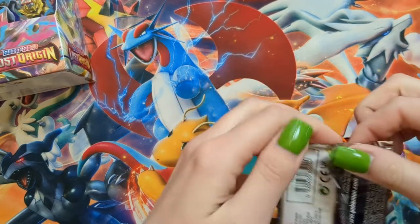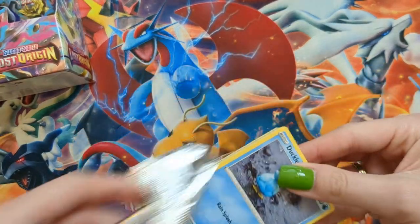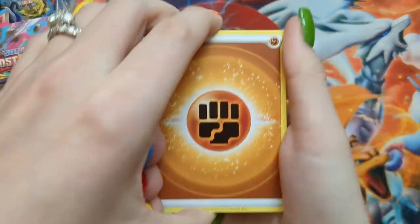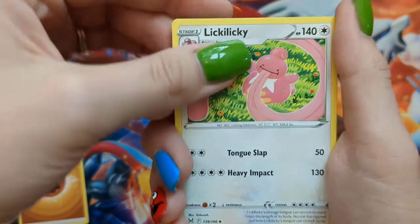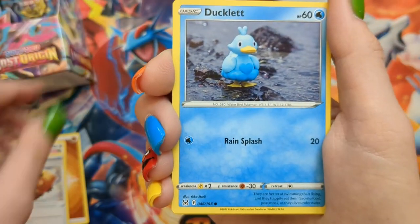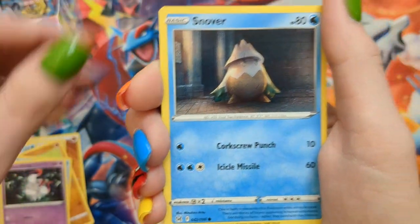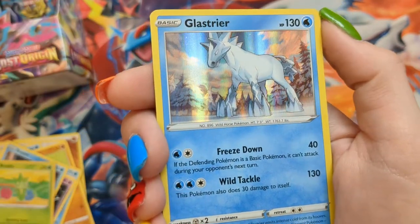What do you think of the pack arts of this set? There's definitely a lot going on. Pack fourteen — come on Poliwhirl — Fighting Energy, Licky Licky, Luminion, Wind Up Arm, Ducklet, no Poliwhirl, Rock Ruff, Seal, Hisuian Zorua, Snover, Roselia Reverse, and a Glaceon Holo.